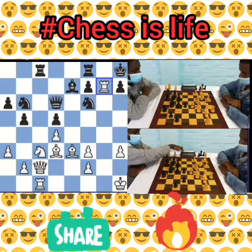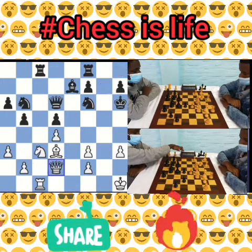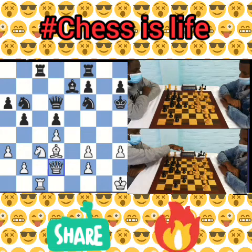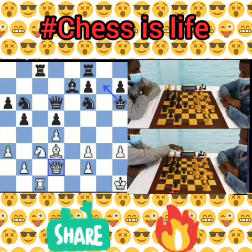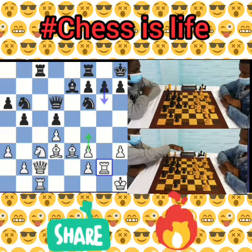Most people would definitely be amazed by this move. The engine suggests it is losing for white, but this would still be an interesting choice. Anyways, white played rook to g2, avoiding all that combination.